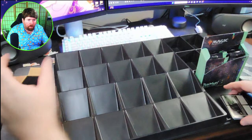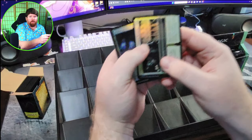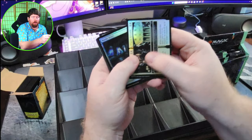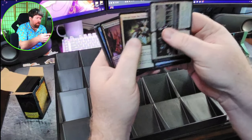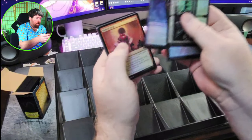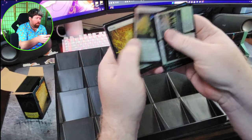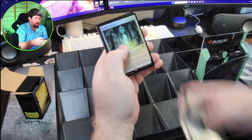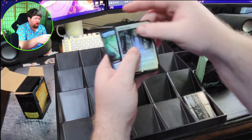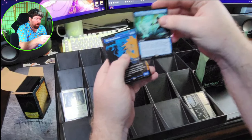Get some sleeves out here for our fun stuff. We'll go ahead and pop through these commons — we've got some commons. Sheltered by Ghost, very nice. Pretty Plains. First rare is Leyline of Hope.